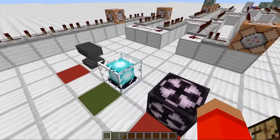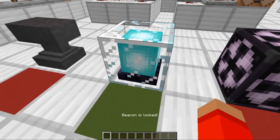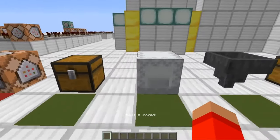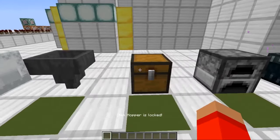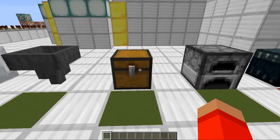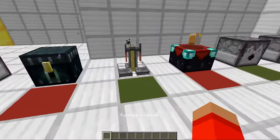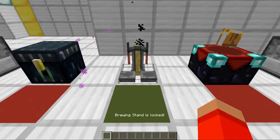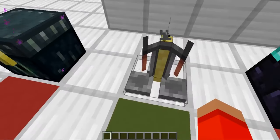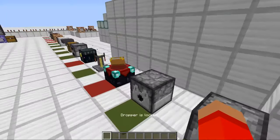Now the ones that can be locked, which I have locked already, is the beacon, the chest, the shulker box, the hopper, the trapped chest — which just says chest so it doesn't ruin the trap if you're making a trap with it — the furnace, the brewing stand (I wasn't expecting that to work, it just doesn't seem like something you would be able to lock). But you can lock the brewing stand and you can lock the dispenser and the dropper.